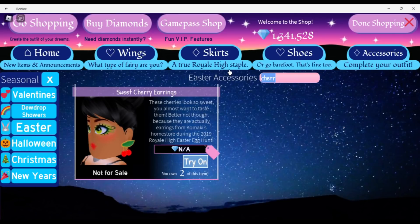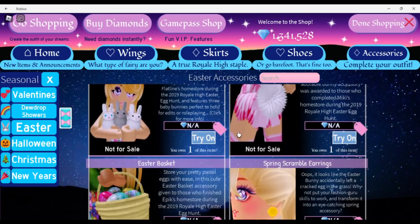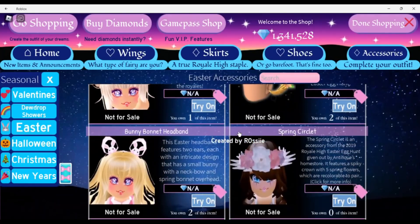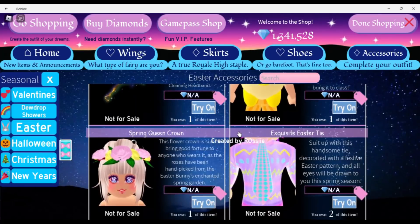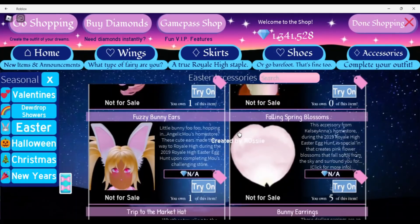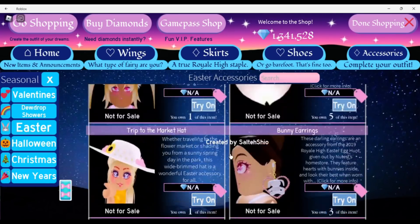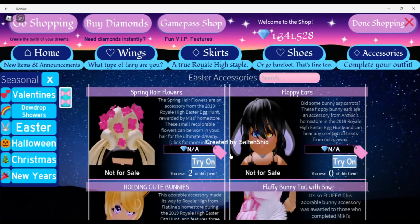For Easter items, these will only come back if there is an event. Hopefully we get some sort of update or event. They could bring back the items from last year but change it up so it's not Easter-themed — maybe going around finding flowers or berries instead of eggs, since they don't want it to be holiday-themed. These are possible items only, and the event hasn't been confirmed yet, so fingers crossed.